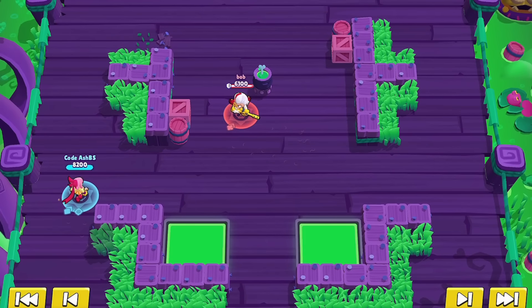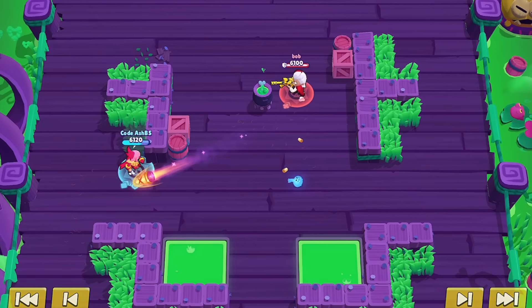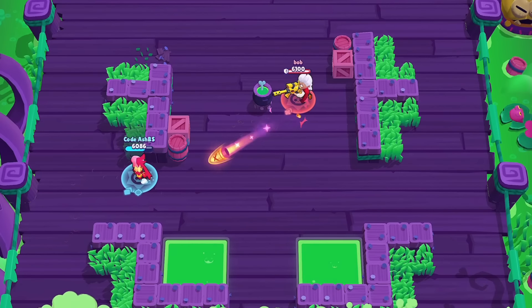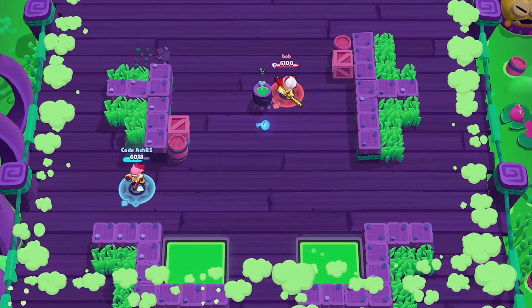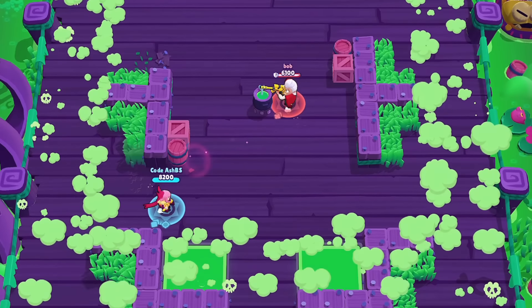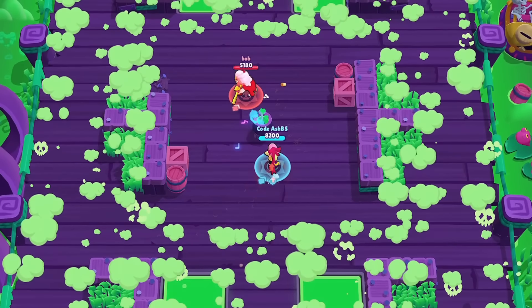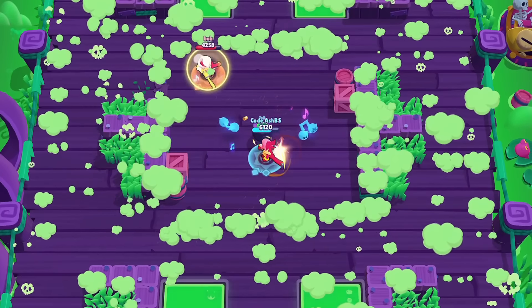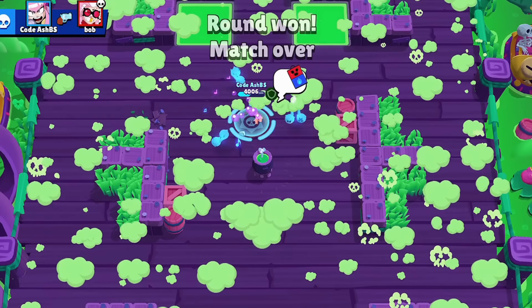However, the best assassin is easily Melody right now. Being a new brawler, she has a lot of benefits going her way with amazing stats, high damage output, and speed thanks to her star power, and a shield gadget that makes her into the fastest tank in the game. She is a nightmare matchup for almost 90% of the brawlers right now. Only a few brawlers — maybe like a Shelly and a Jackie — are capable of countering a powered-up shielded Melody.